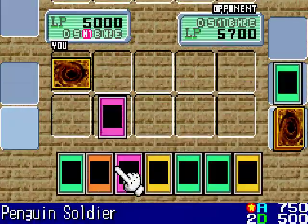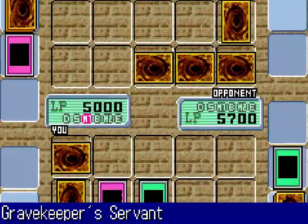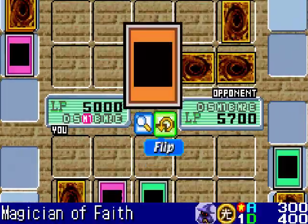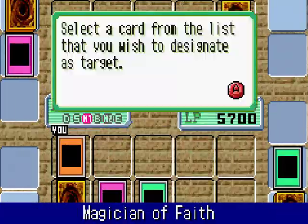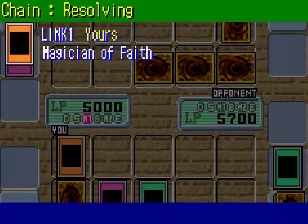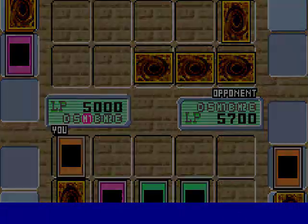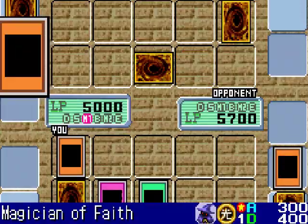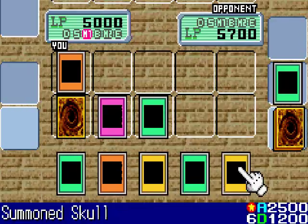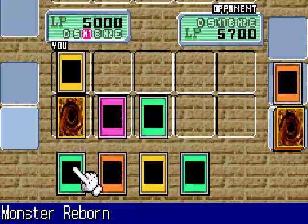Now I will set Magic Jammer, activate Gravekeeper's Servant, and flip up my Magician of Faith to get my Raigeki back. I activate Raigeki once again and destroy all three of his monsters.